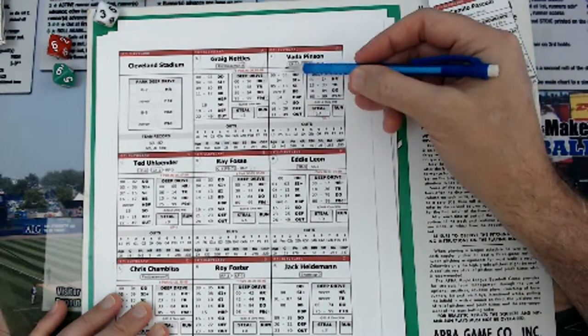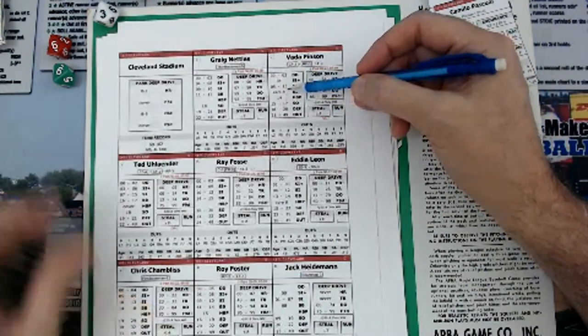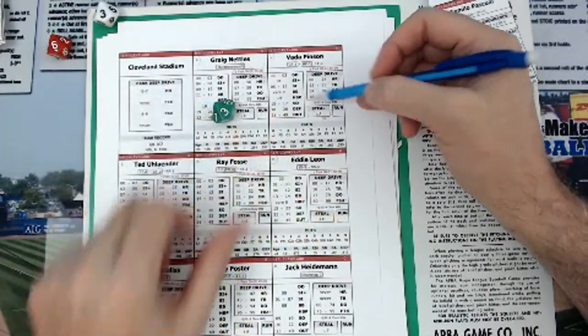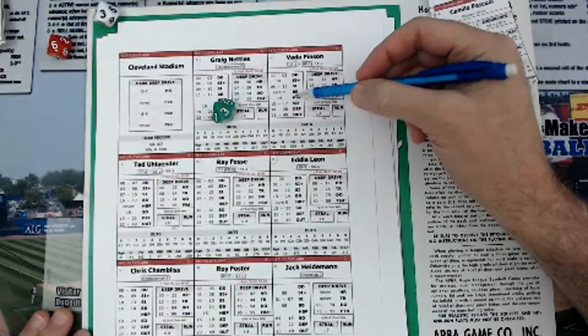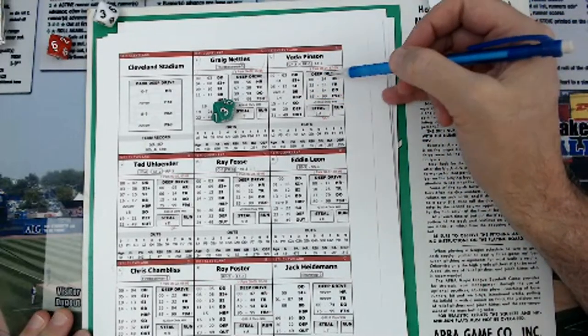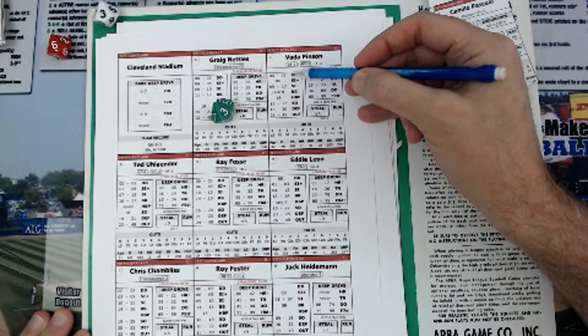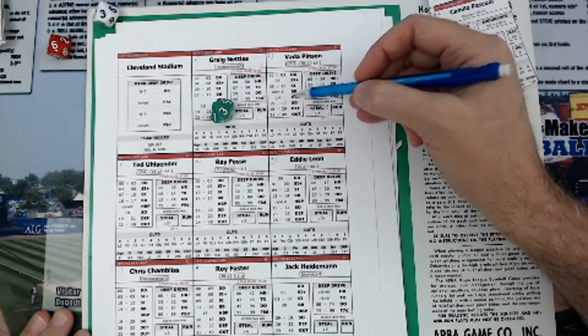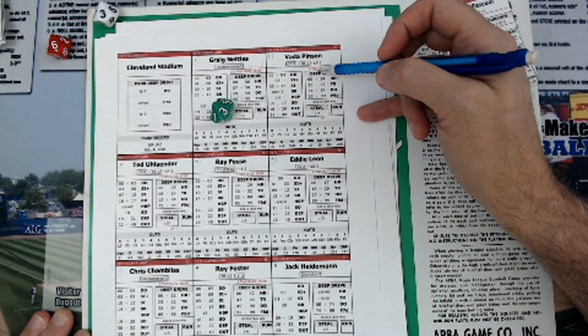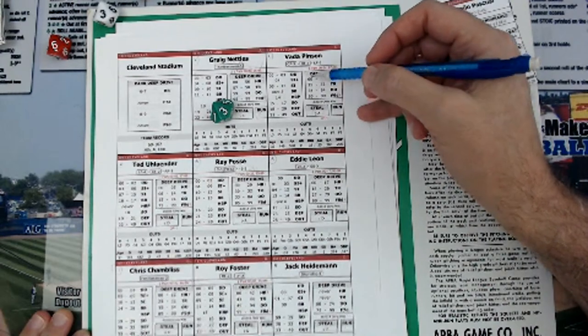The rare issue: if the green die roll is below the number, it would be a base on balls. When you get something that's a rare on the pitcher's card — like a base on balls — you look at the rare rating on the batter's card. In his case he doesn't walk very often, so that means he's not going to walk.